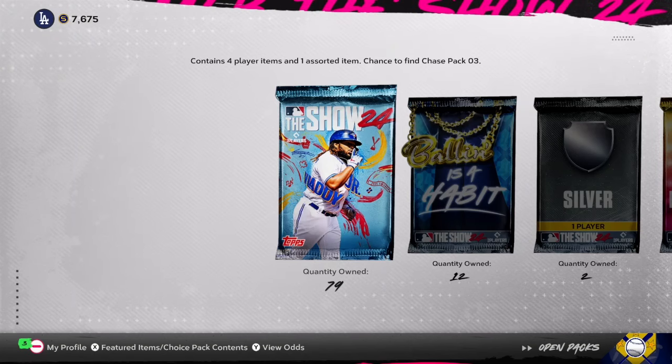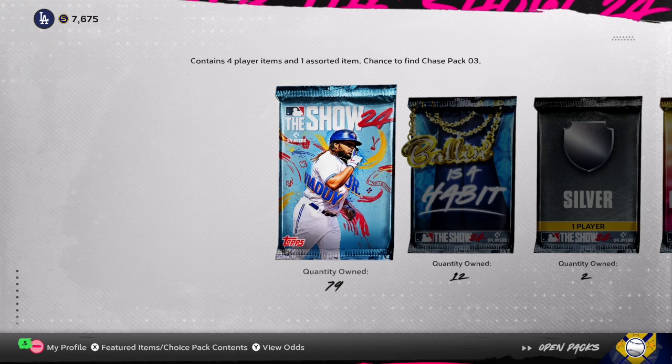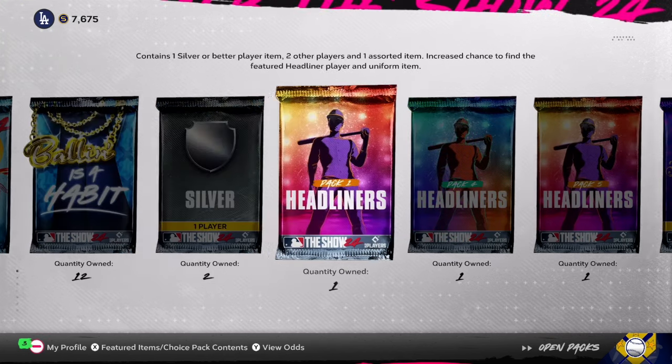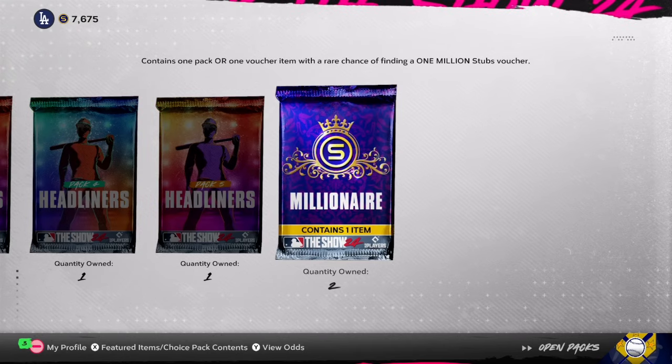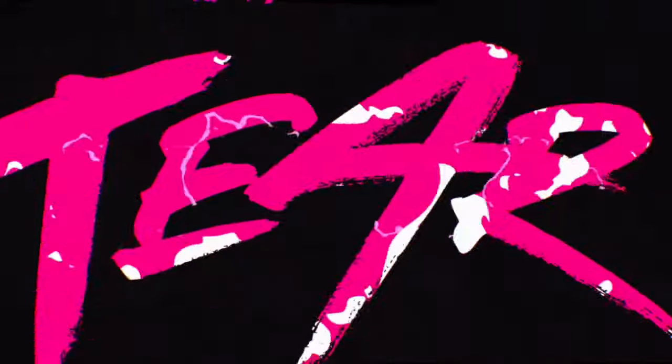Hey everybody, welcome back to another pack opening on the channel in MLB The Show 24. We got 79 show packs, 12 ballins, 2 silver are better packs, a couple headlines here and there, and 2 millionaire packs. Hopefully we can pull a million stubs or something crazy like that. Let's start off with our 2 silver packs here.